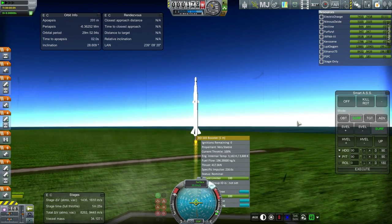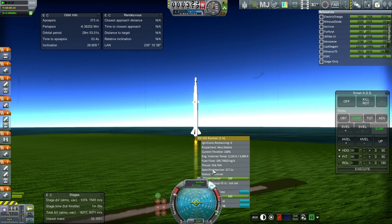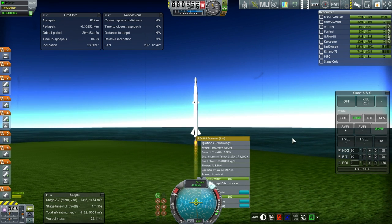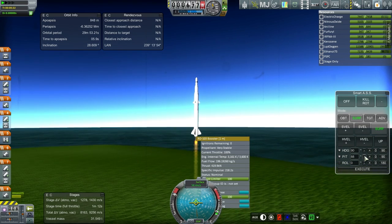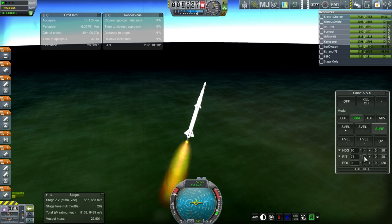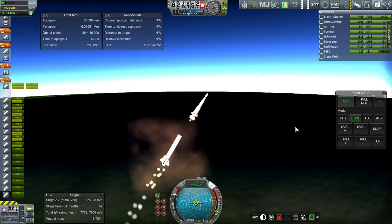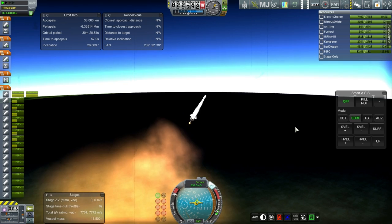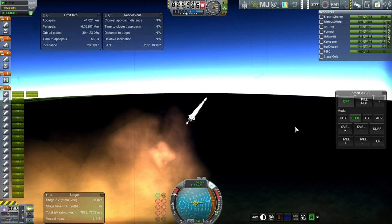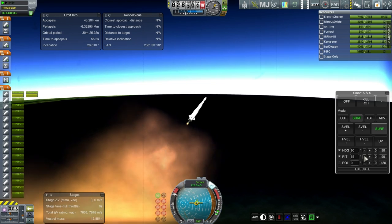Thrust varies very interestingly — you can look at the thrust fluctuating. I didn't realize they simulated that sort of thing. We're past the speed of sound again, but passing the speed of sound has not been the trouble for this rocket. Set and ignition — good ignition. A little bit of wiggling, but nothing like what we had last time. I'll just manually steer it a bit. Can SAS handle it this time? We'll find out soon.